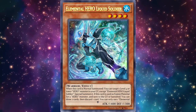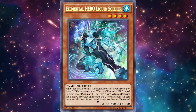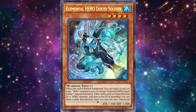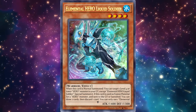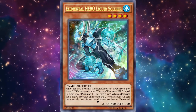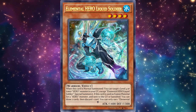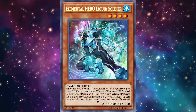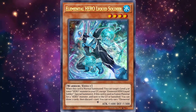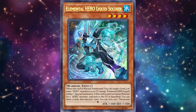Liquid Soldier is amazing — and he's also a Water attribute, which is unique for heroes since Bubbleman is really their only other good Water card. Even if we don't get any of the other support I'm covering, Liquid Soldier would still be really solid on its own because of that draw power — you really want to dig for Mask Changes. Really hoping we get him.